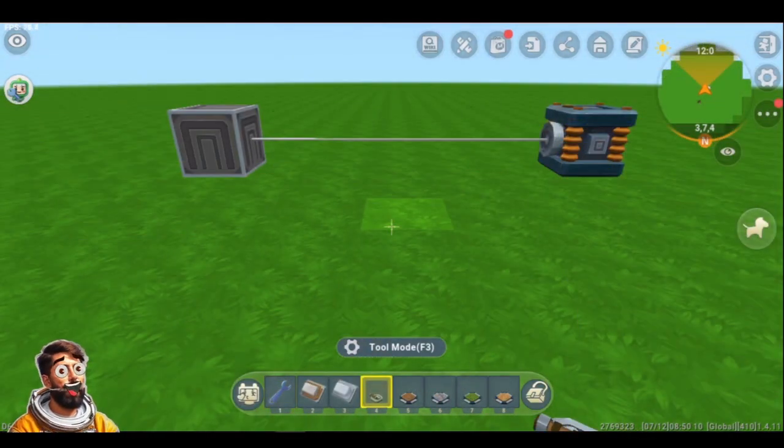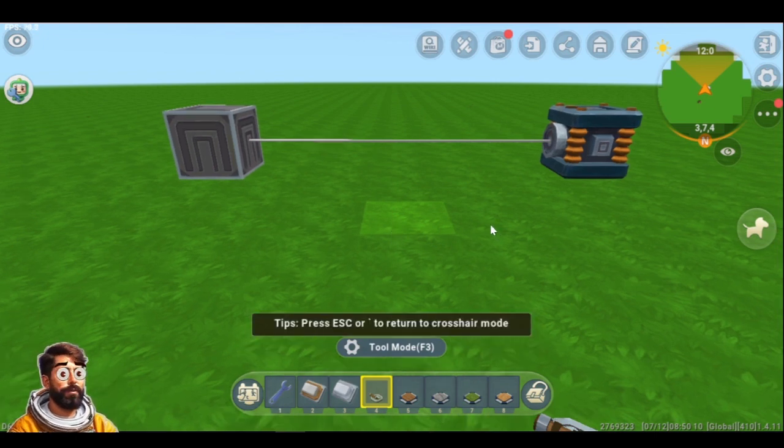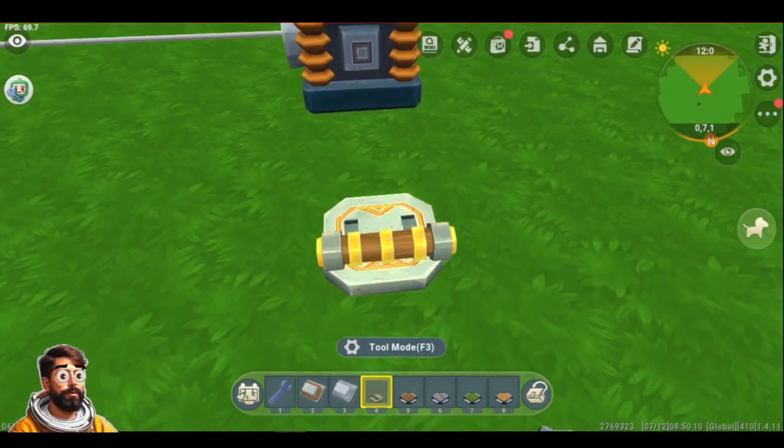Now that we have covered all the different basic tools, we are going to learn about the power sources. Power sources are any kind of device, item, or block that can turn on Celestium devices. The first one you already met is the Switcher.